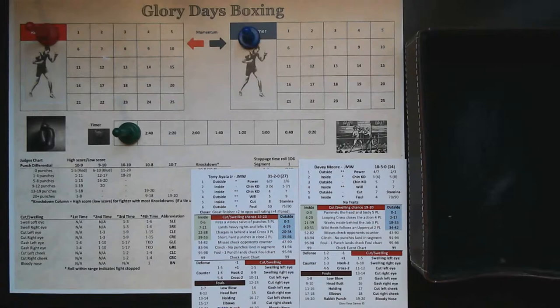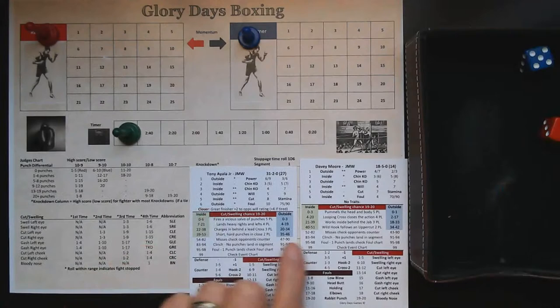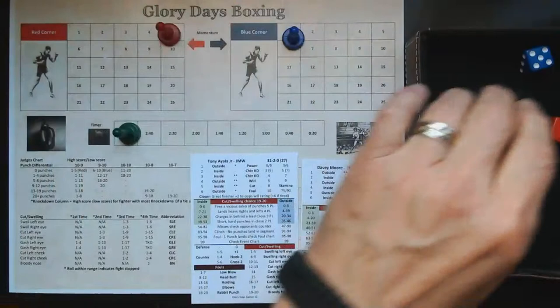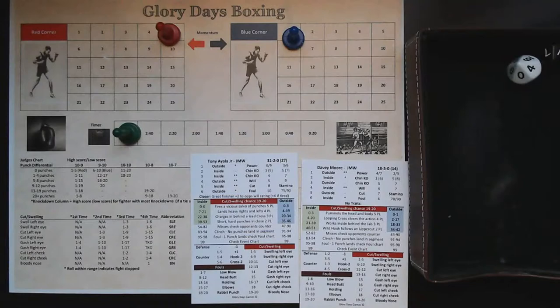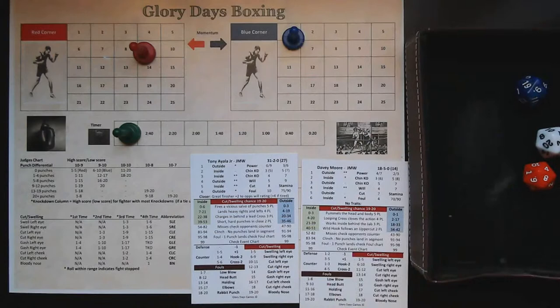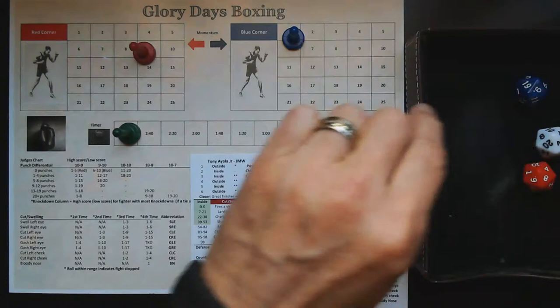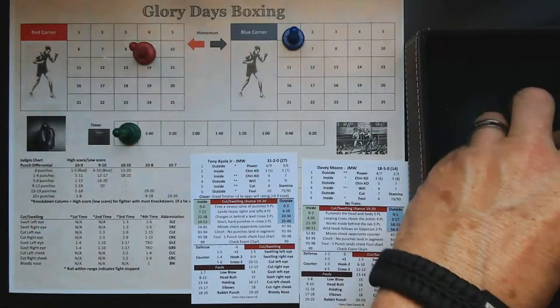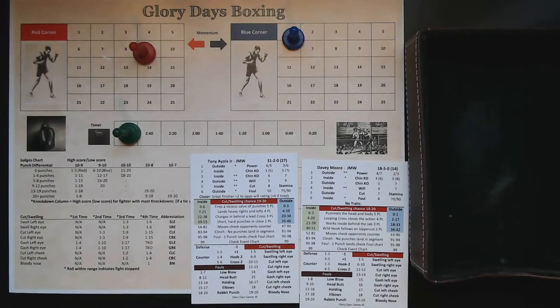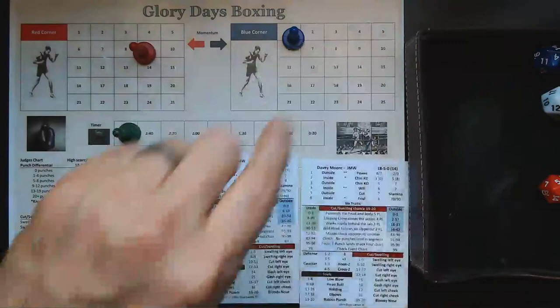Just to recap: you roll the 2D6s — whichever fighter has momentum gets the high number of punches, the other gets the low. Then roll a 2D10 for the action result. Three 1D20s cover chin checks, cuts, fouls — read as red, white, blue for timing within the segment. A knockdown would come in at the 2:40 mark if the white die triggers it. The fighter surviving a chin check and defensive check can add a single punch. Then move ahead a full minute and repeat.